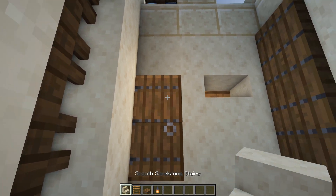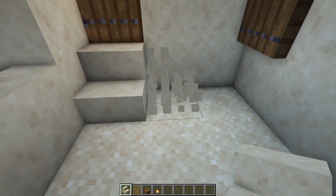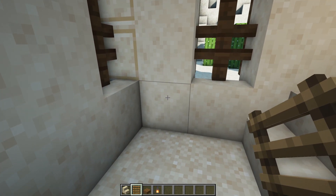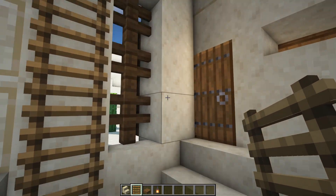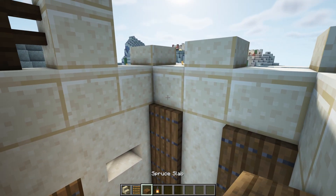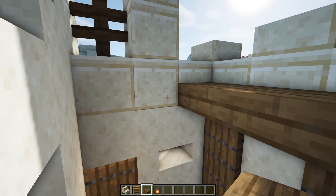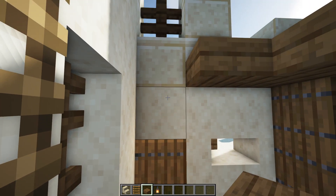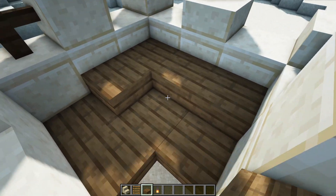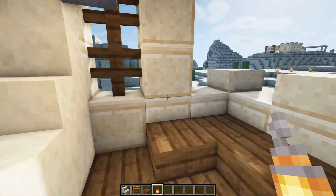Head inside and place a smooth sandstone stair just in front of the doorway with another one bent around to the right hand side — place on the side, not in front, for that little bit of curvature. Grab your five ladders and place them all on these blocks going all the way up. Climb the ladder and place three spruce slabs just above the spruce trapdoors, then one more to the left, two more half a block above the spruce door, and another two spruce slabs right there — this is the floor to the second level. Finally, put a lantern on the spot right there for a nice bit of lighting.